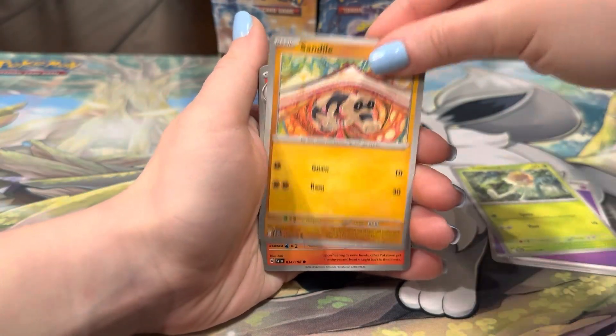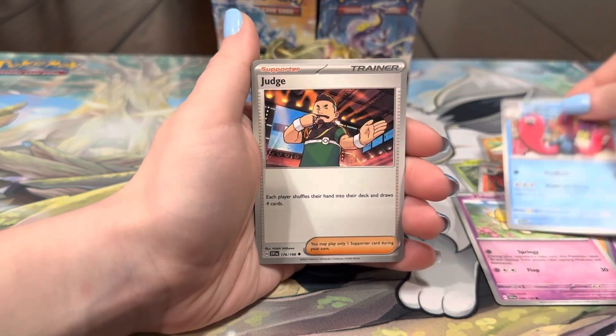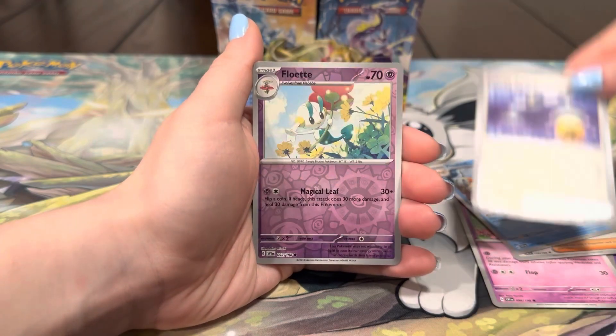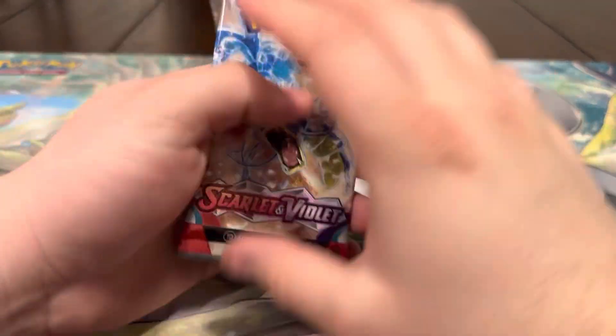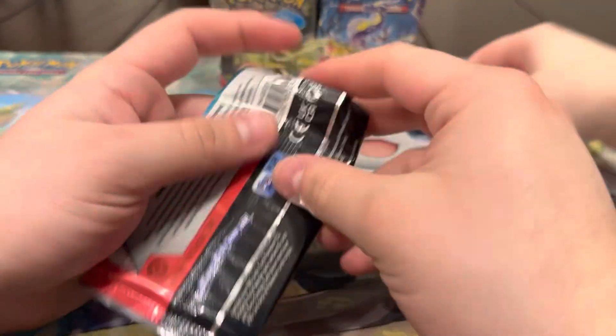Next pack — Energy, Tot School, Sandile, Hondum, Fido, Well Trio, Judge, Flatzel, Energy Switch, Flowlet, and a Professor's Research back to back — that's pretty funny. Come on Gyarados! I'm dying to pull that Gyarados for the artwork — it looks very clean, I want to see it in person.